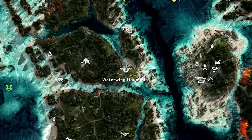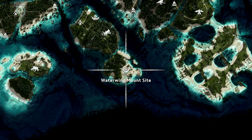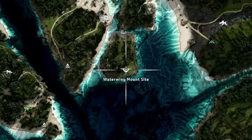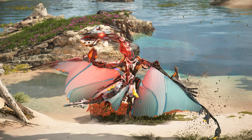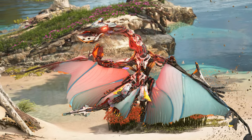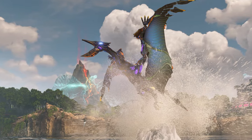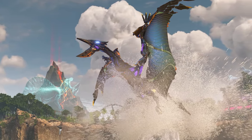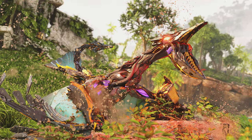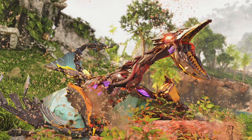Should you choose to seek out Waterwings to either battle or override, you can travel to any one of their three dedicated machine sites in the Burning Shores. That's everything you need to know about the Waterwing. I was personally a little disappointed that we just got what seemed to be a different variant of the Sunwing, but I have really come to love my Waterwing Neptune. But when it comes to fighting them, let's just say I'd rather fight a Stormbird.